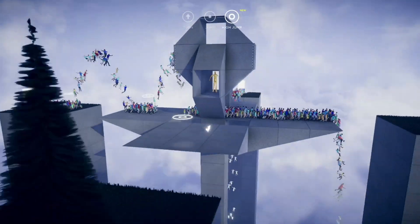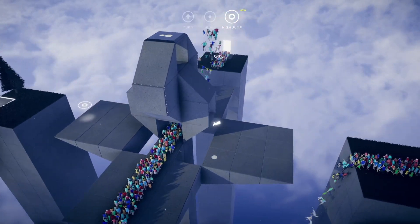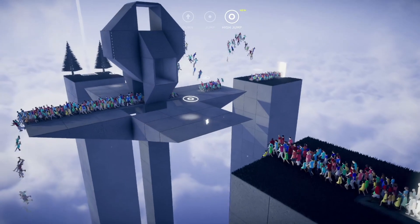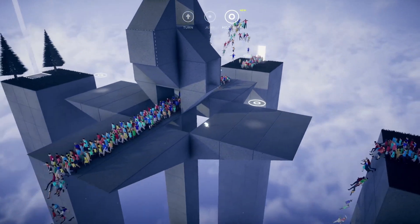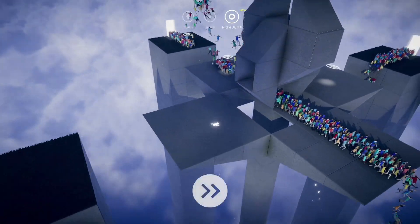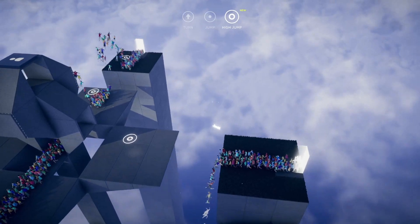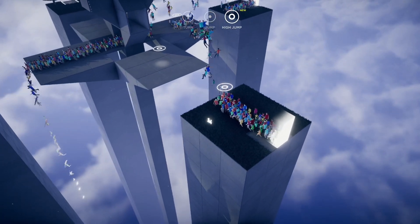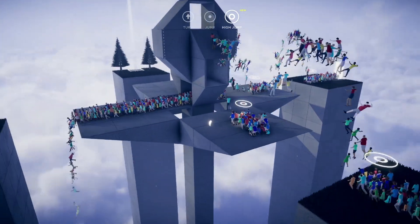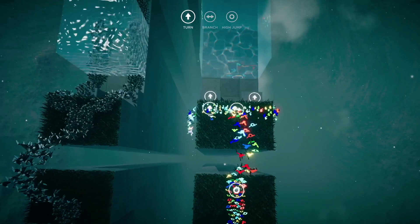At its core, Humanity is a puzzle game, and the way you interface with these puzzles is by controlling this magical glowing spirit dog and placing commands on the ground in the path of the humans to guide them to where they need to go. You're basically a sheepdog guiding endless numbers of humans through obstacles and into the light. Things start out pretty simple, with you mainly switching the directions of the humans in certain phases as they walk into a line to the exit. But as you play, you unlock more and more abilities that range anywhere from letting the humans jump to arming them with lasers to defend themselves.